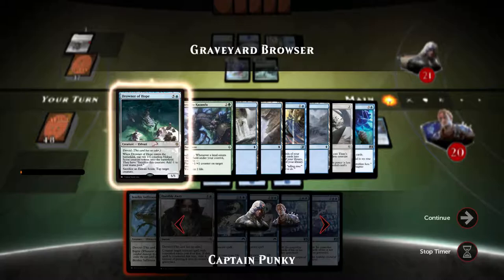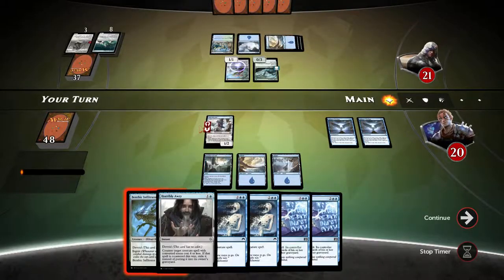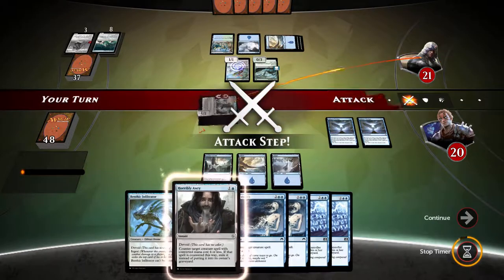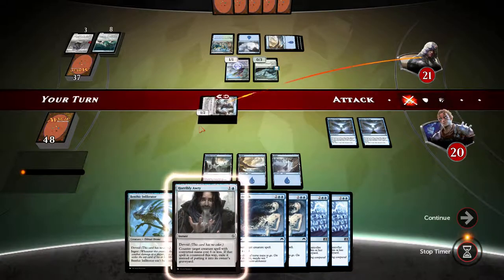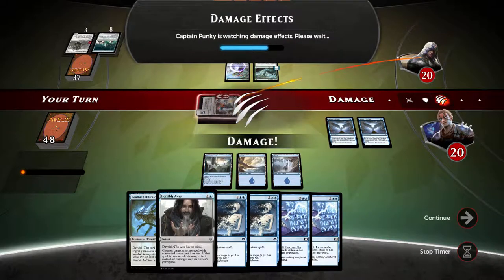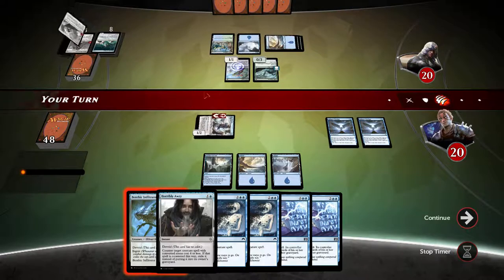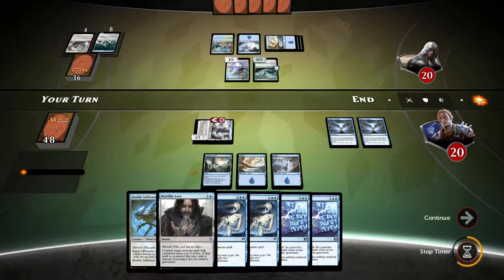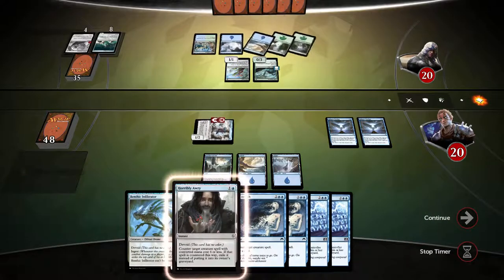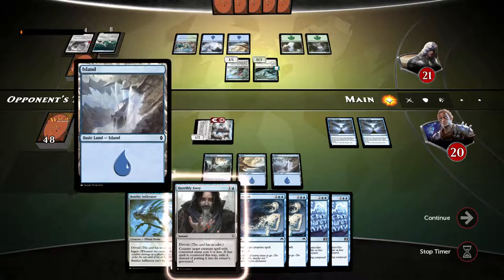What else does he have? That's an interesting deck he's got going on. Let's swing for one. We're very rapidly milling our opponent, and Horrible RE is gonna be very useful. We milled our opponent some more. Not going to play Infiltrator — going to keep the Horrible RE up just in case our opponent plays something with less than 4 mana.